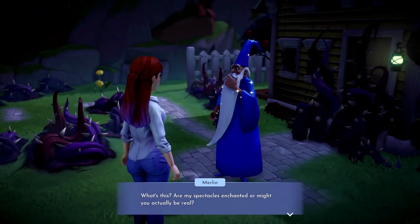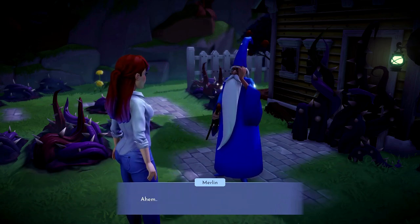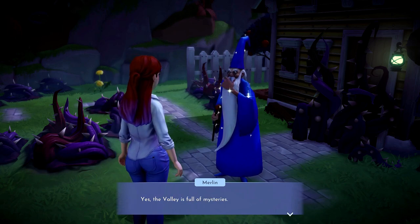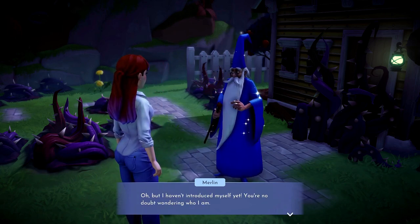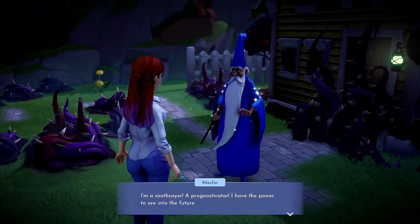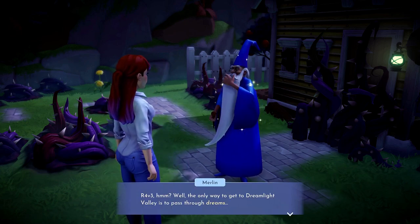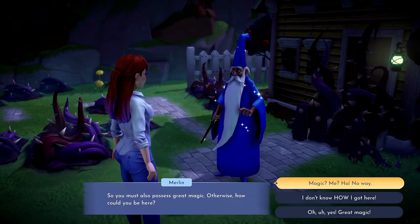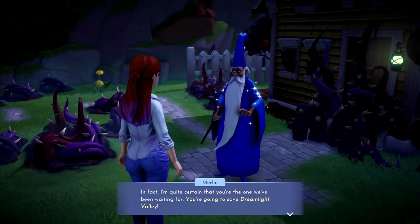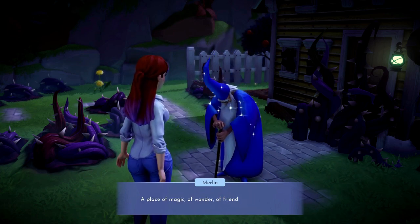When the game starts, you fall asleep and end up in this world with the Disney characters. You meet Merlin, and Merlin tells you that he needs your help to restore their town to the way it was. Without spoiling too much, there's dark magic there and you apparently possess a little bit of magic. He needs your help to restore the characters' memories, because they've forgotten a lot of things. By helping restore the town and getting rid of the dark magic, you're also helping them restore their memories.